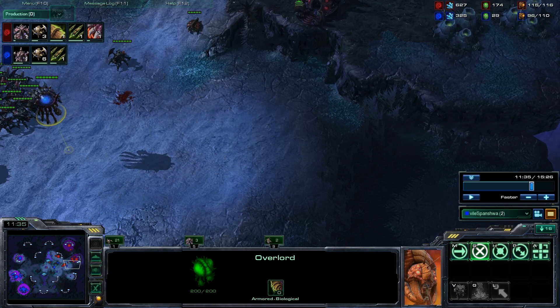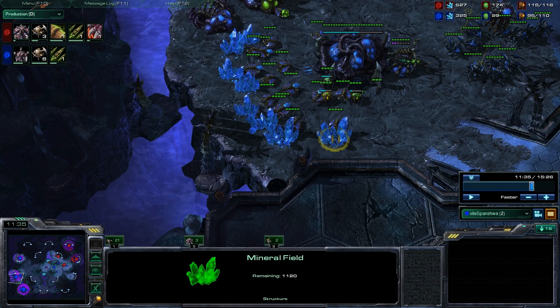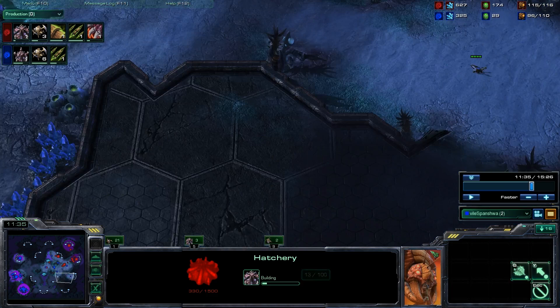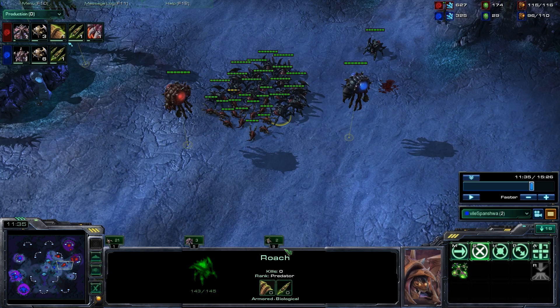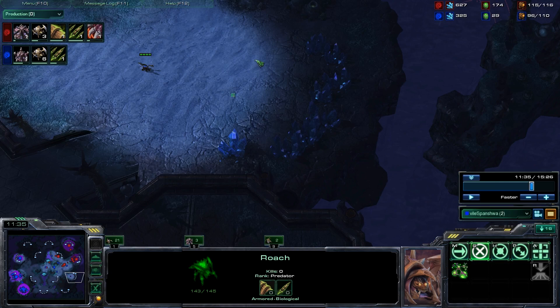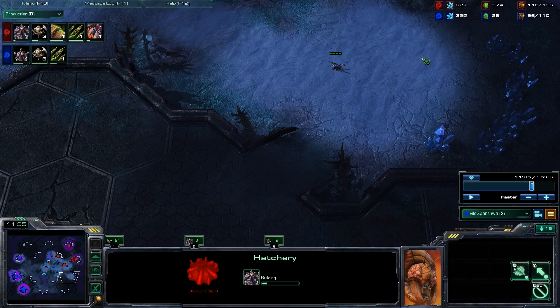The only reason why he would delay his gas so much is to have a really, really high economy, because all of your drones are on minerals. The more drones you have on minerals, the more mineral income you have, and in turn the more drones you can build with those minerals. It's just this really compounding factor where you end up with a ton of drones, and then later on you can take all of your gases at once. He would take two hatcheries because he needs the larva. Roaches are very efficient on larva - zerglings are 50 minerals for one larva, but roaches are 75 minerals and 25 gas for one larva, essentially double the resources. So I'm thinking he's going to go really roach heavy with a lot of upgrades.